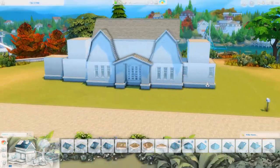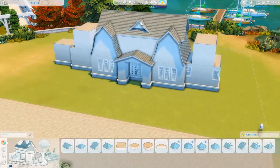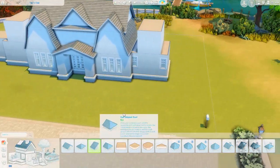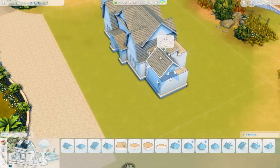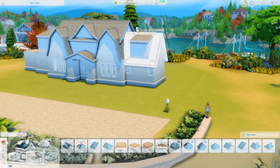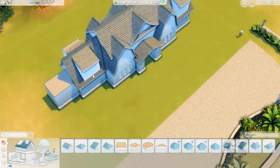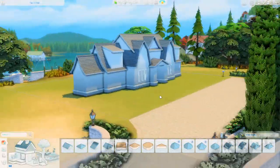Currently we are working on the exterior. You can see there are a lot of roof pieces that go into this to create these lovely sloped roof types, which is very standard in this kind of style of house. I don't want to say I did a ton of research into this particular build style, but I've done enough over the last couple of years to know that this is a Dutch colonial — I don't know if it's true Dutch colonial, but I tried.